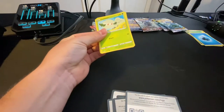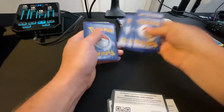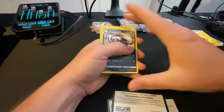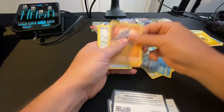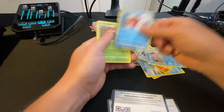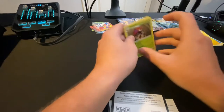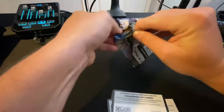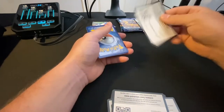Hopefully something pretty good - haven't had a good Sword and Shield pull a little bit. Electric energy. Got Linen, Energy Switch, Sharpedo, Cottonee, Chewtle, Frygon, Rillacoom, Crabby, another reverse hollow Seeking, and an Orbeetle non-holographic. Got ourselves a bit of a losing streak here. All right, the final Sword and Shield pack.